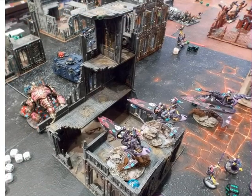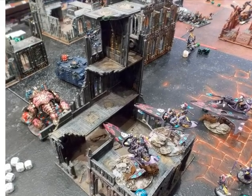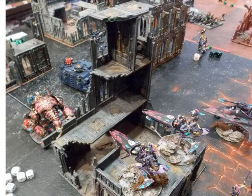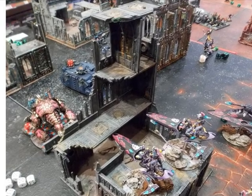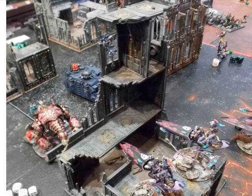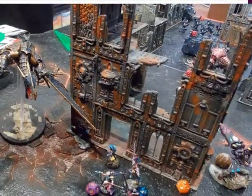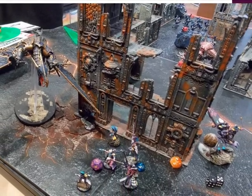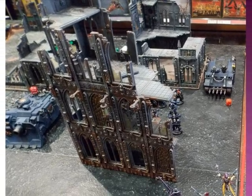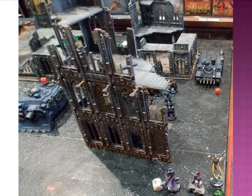This is the end of the battle — quite a strong result. Here you see the picture from the previous turn before I start moving. There is a gap between the Forgefiend and the Vindicator, large enough to put my bikes in the middle and use the flank armor with the Skyweavers. I needed to go into close combat to kill those vehicles. On the other flank, my units were thin after the shooting from the Space Marines — I split them into separate units.